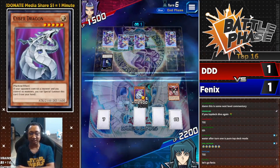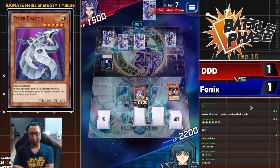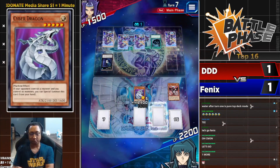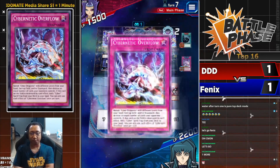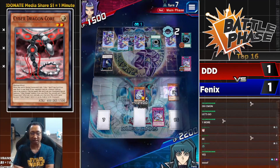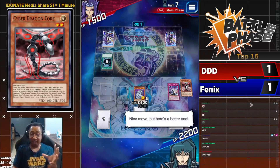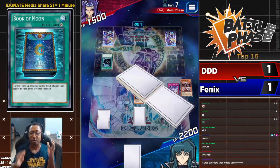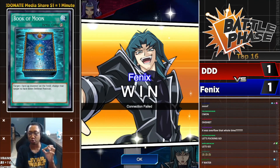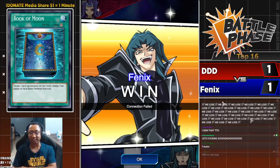DDD cannot eat another Cyber Dragon attack — one more and it's over. Top deck DDD: Mystical Space Typhoon! Going for the 50/50 — will he destroy the remaining back row? Yes! It is Cybernetic Overflow — flip it up! Gets rid of the rest of DDD's back row. Cyber Dragon and Core in the graveyard to banish — that's two back row destructions. Destroys Treacherous Trap Hole and Book of Moon. Phoenix absolutely insane — outs the god hand Water deck two duels in a row! Holy shit, Phoenix does it against all odds!